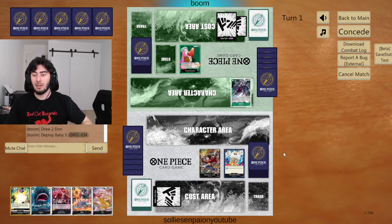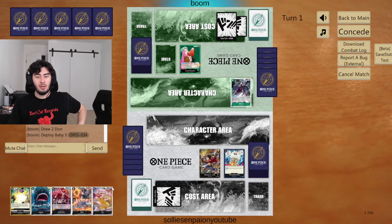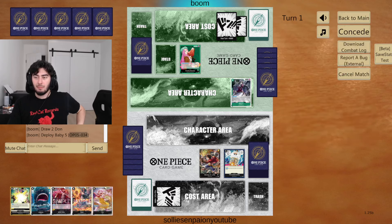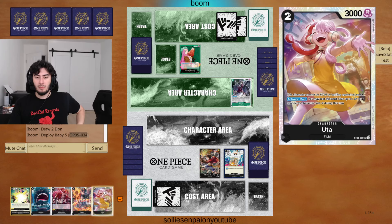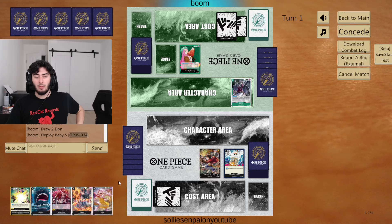First play is going to be the Uta for sure. We'll go $6k at life and then we'll throw her down. It'll be good to pair her with Laboon early on, and then we can probably throw Sabo afterwards, but we'll see where things go here.